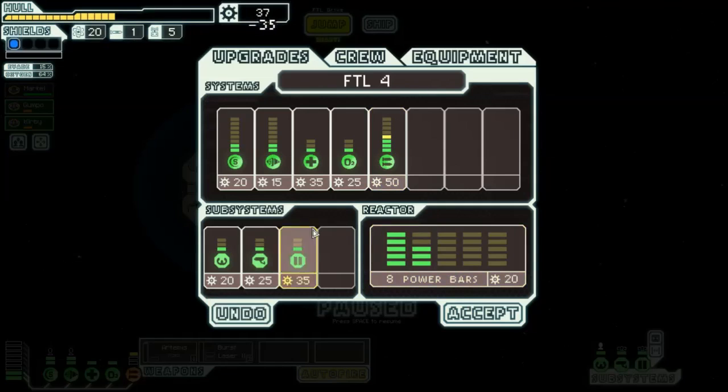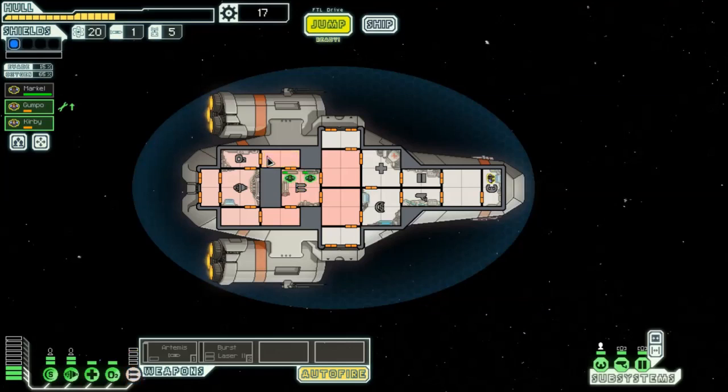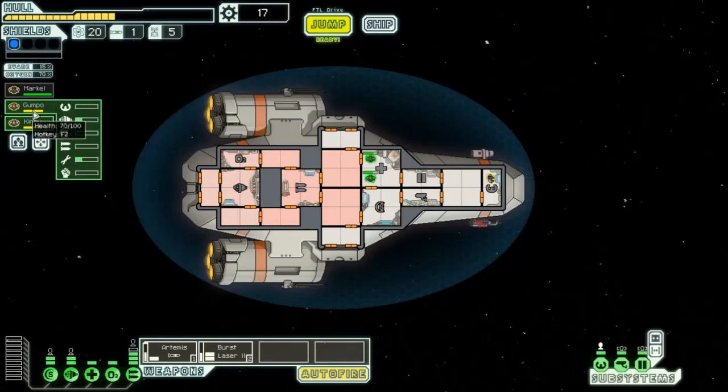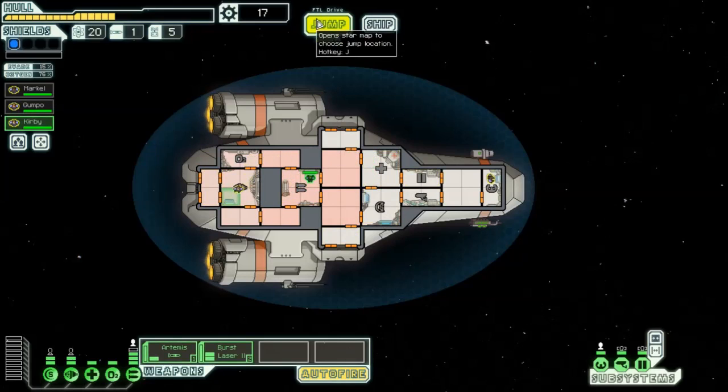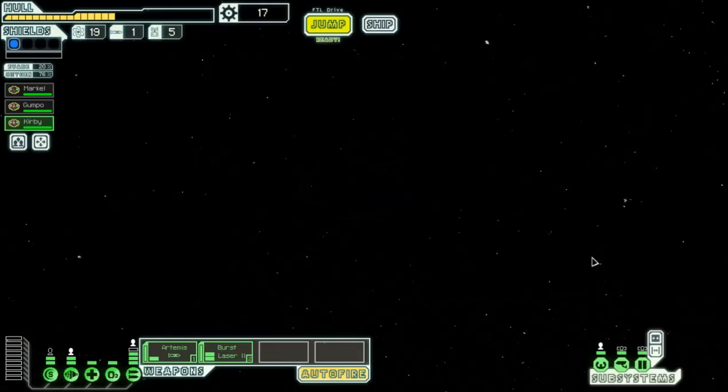Let's upgrade weapons a bit and get a bit more power. Why upgrade weapons? So that if they get hit again we don't lose them completely. If everyone could heal up - we need another crew member to man shields. Getting someone with a shield skill is going to be really important. We can go one more jump I think, then we have to head out.